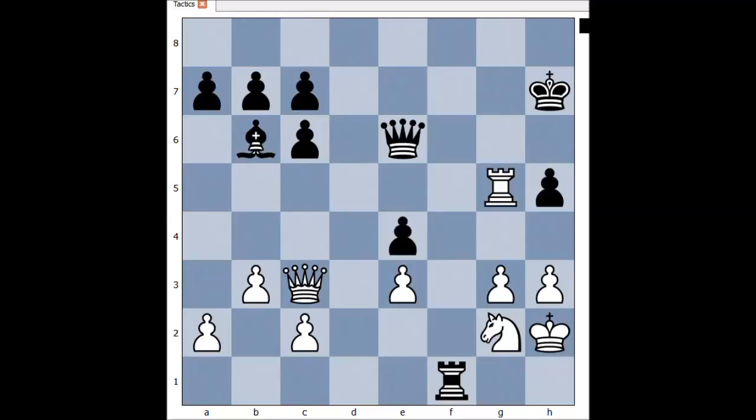It is Black to move in this position. If you wish, you can pause this video and try to find the winning move that Black played. Ready? Queen takes pawn on h3, check. King takes queen, and rook to h1, checkmate.